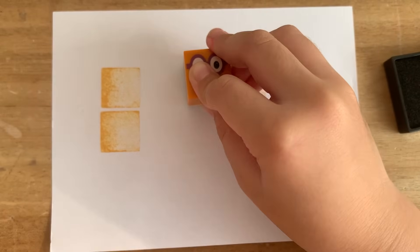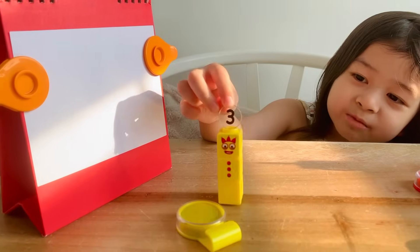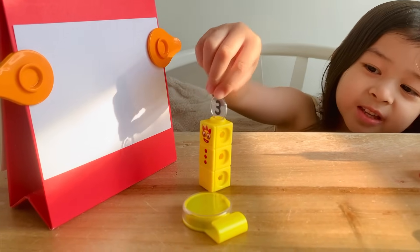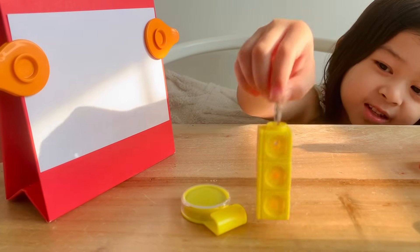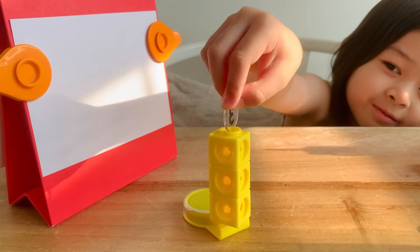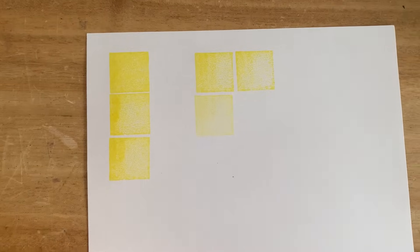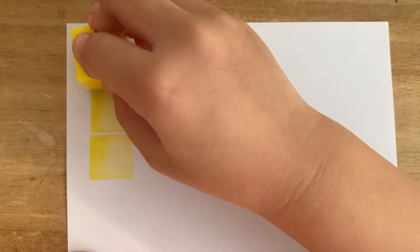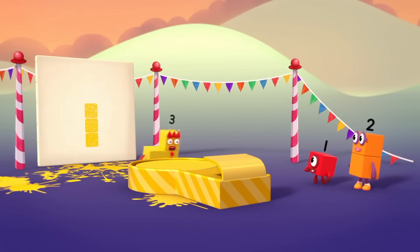One and one makes two! I'm always ready to stamp — you don't have to ask me! Okay! Now let's jump! Whee! These are three shapes! One plus one plus one equals three! Two plus one equals three! I'm still three!